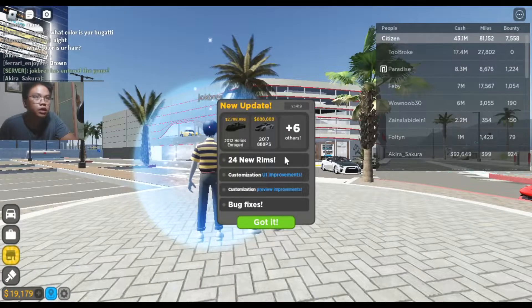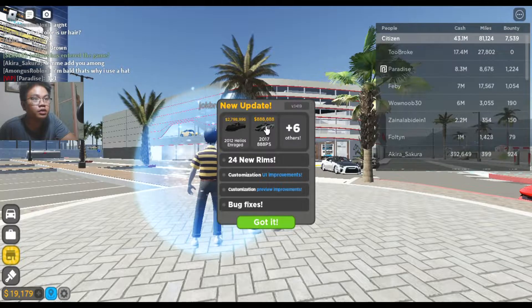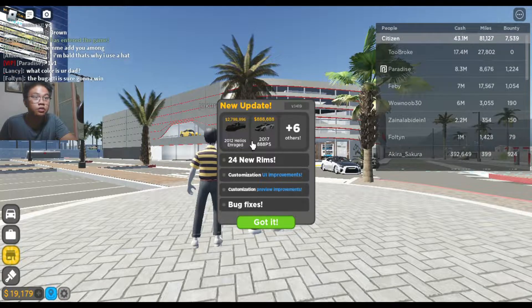Alright, cool, new update — 24 new rims, we got the 888 PS. I can kind of see a McLaren there. There's a 2012 Helios, maybe that's a random one. New rims, new improvement, bug fixes. Okay, nice.